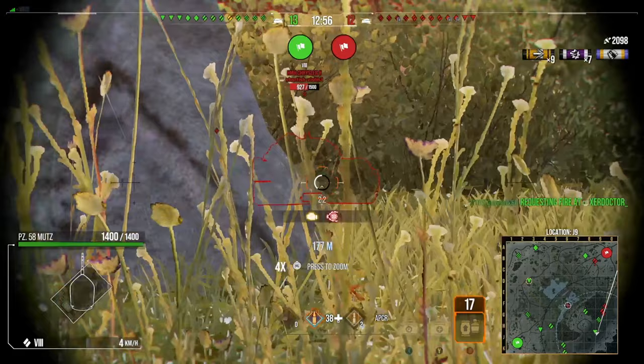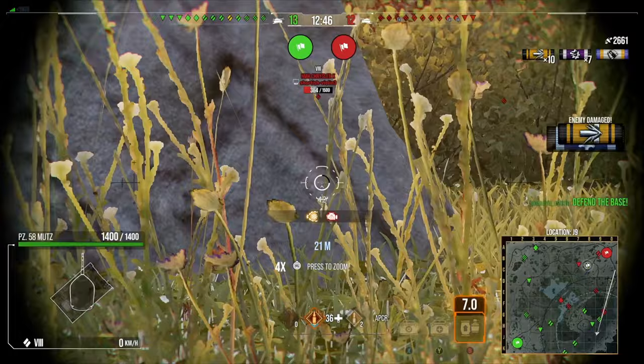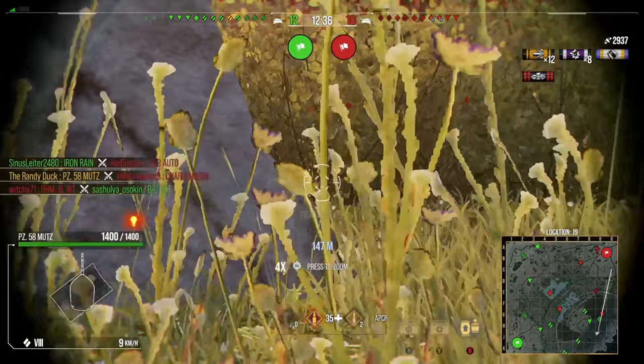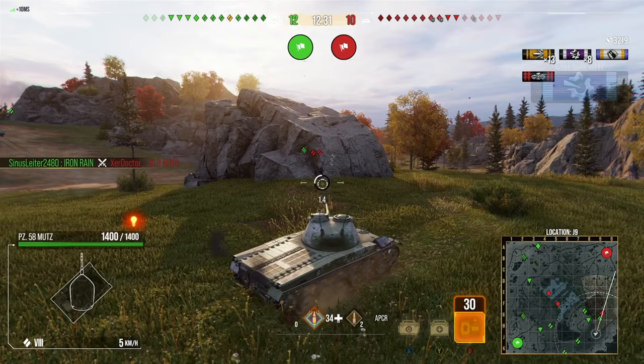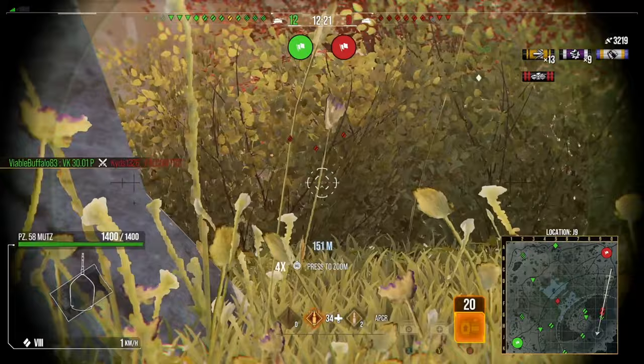This bush has worked really well — I don't even have the camo net on this tank, which you could potentially run and it would probably be a decent idea. I just chose vents to maximize my DPM, but running camo would work just as well. You can see we're just not getting detected when firing. We're firing through two bushes right now and just free farming, really laying in the shots. We're on about 3000 damage and there's still eight tanks in this game.